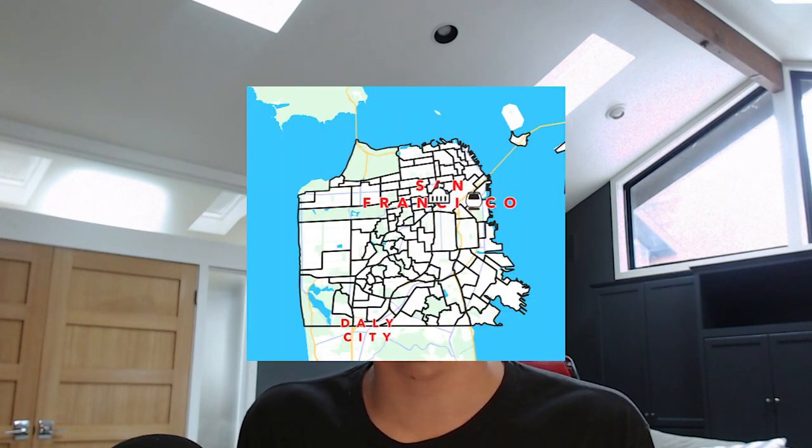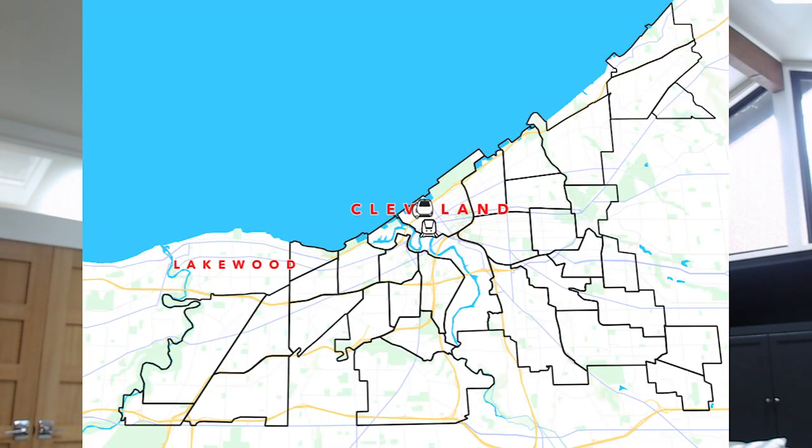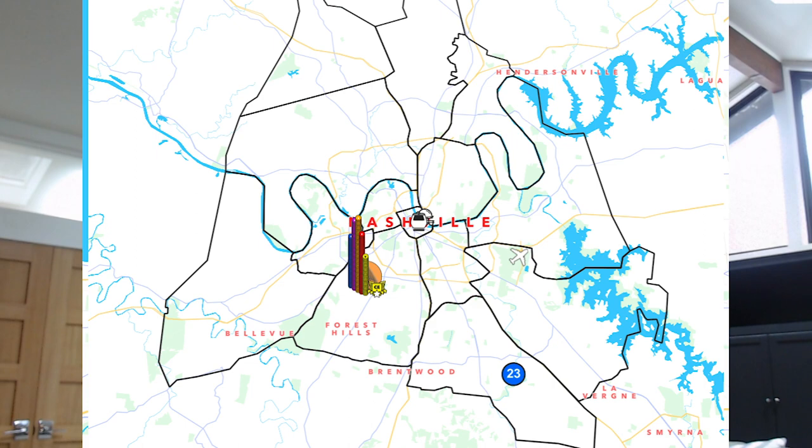Hello and welcome back. Today we're looking at a virtual property trading game called Upland. Upland is based on real world addresses. Back in 2019 they released San Francisco, and since then they've released Kansas City, Chicago, Cleveland, New Orleans, Nashville, and New York, as well as a few others. Upland is on the EOS mainnet and Wax blockchain, but soon it's going to be on the Ethereum blockchain.